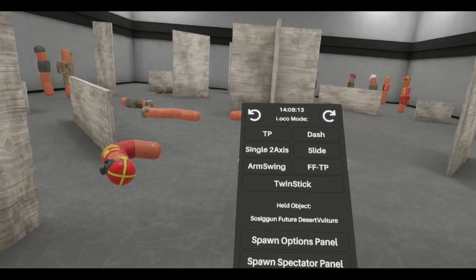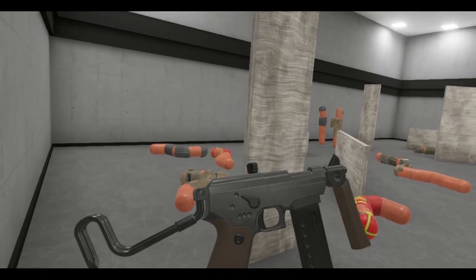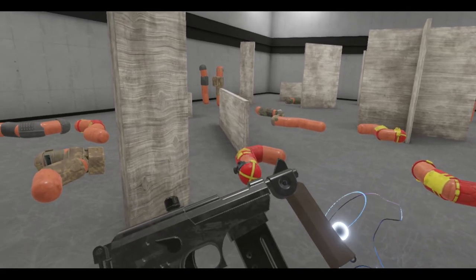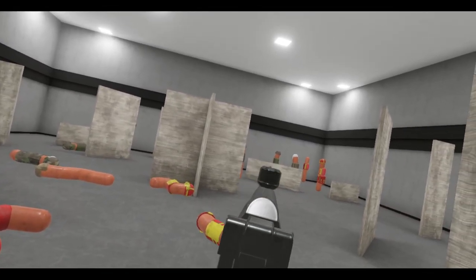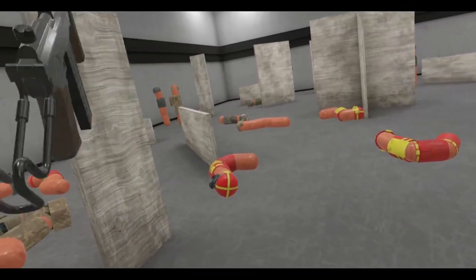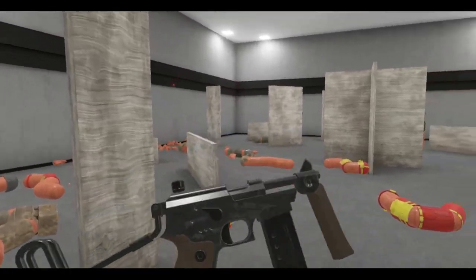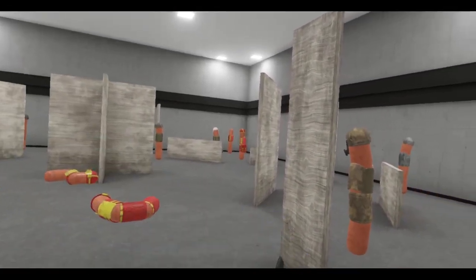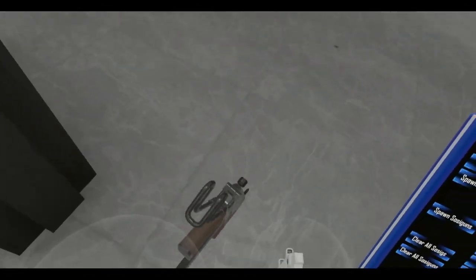Next one up is the Desert Vulture. Very unique-looking SOSIG gun. Anton decided to go through the SOSIG guns and add grip points to them as well, so now you can hold them in two hands. Shake to reload. Cool. The Desert Vulture — pretty nice.